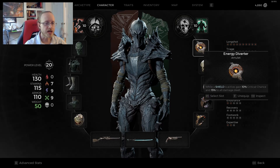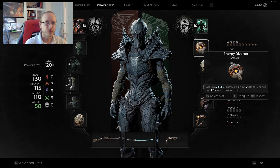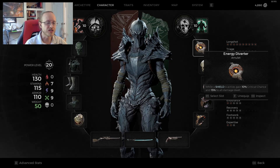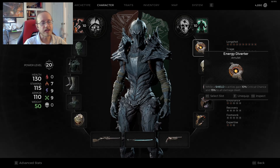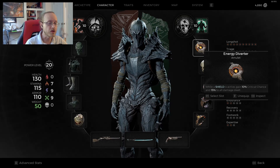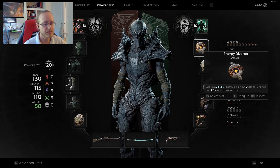Let's start with the amulet, since that's one of the main pieces that defines what we're doing. We're going to use the Energy Diverter. While we have a shield active — which should be at least 90% of the time — we gain a 10% critical chance and plus 15% to all of our damage dealt. So pretty much everything we're doing should be enhanced because we're going to have a shield on.